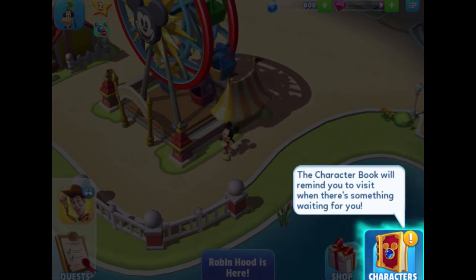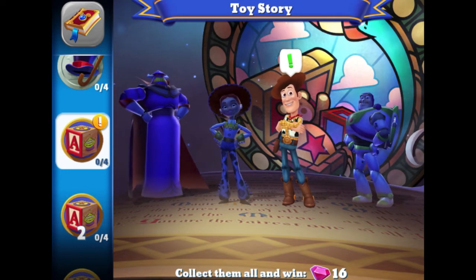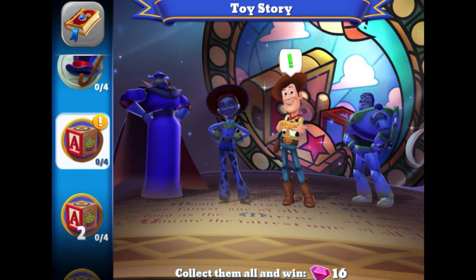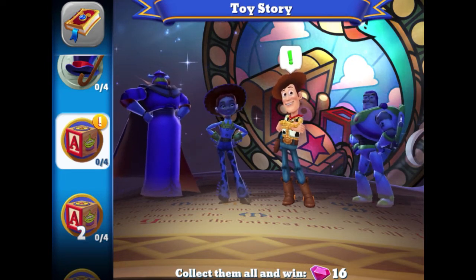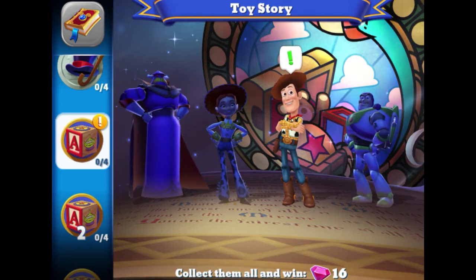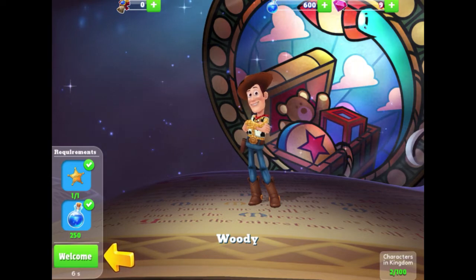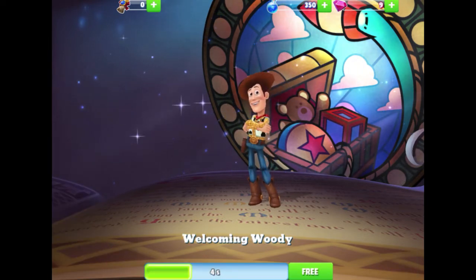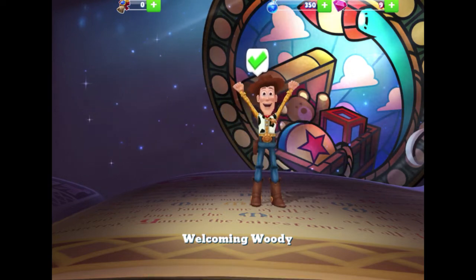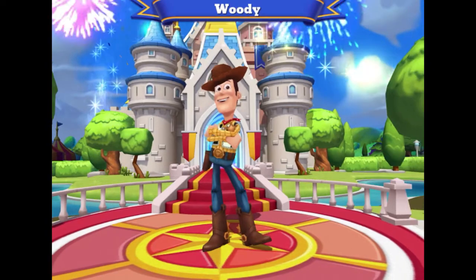The character book will remind you to visit when there's something waiting for you. On the left side I can see a Toy Story-like icon with an exclamation mark — you'd know that group of characters needed attention. Woody is lit up and has an exclamation mark above his head. We've met the requirements — I can now tap Welcome. There's a 'Free' button to skip the few seconds of wait, but it's only about five seconds. And there Woody goes with his little intro feature in front of the castle — so fun!